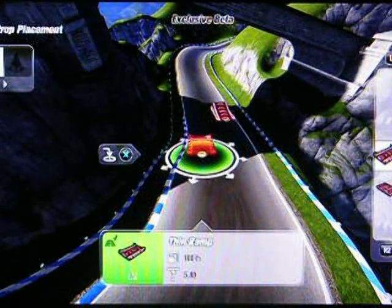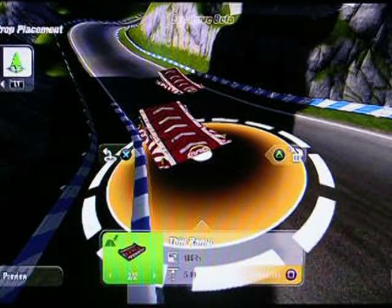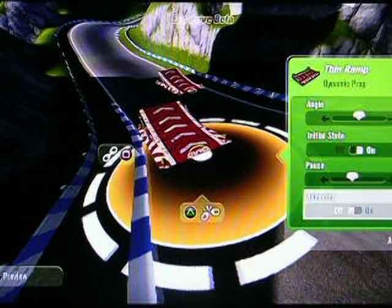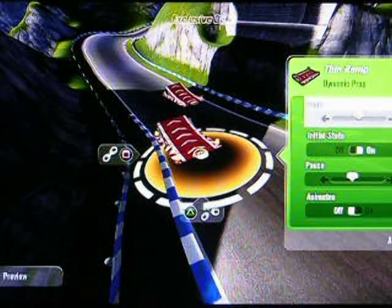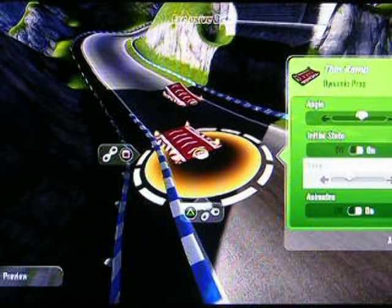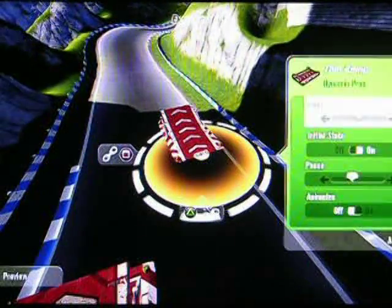Alright. I put that down and that's all well and good, but we can actually alter its properties. All dynamic objects can have their properties altered and can be linked to triggers for certain events, but we don't have access to that in the beta. So we can actually alter the angle of the ramp. And we can animate it — so it goes up and down. If we had a trigger, we can set it to off, and maybe something could trigger the ramp to activate.